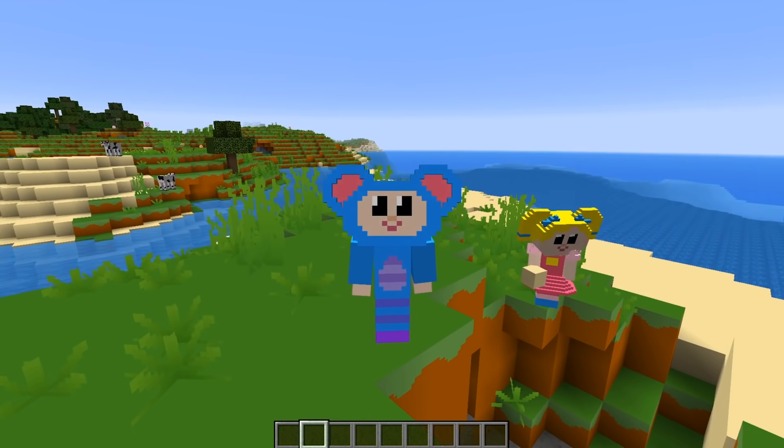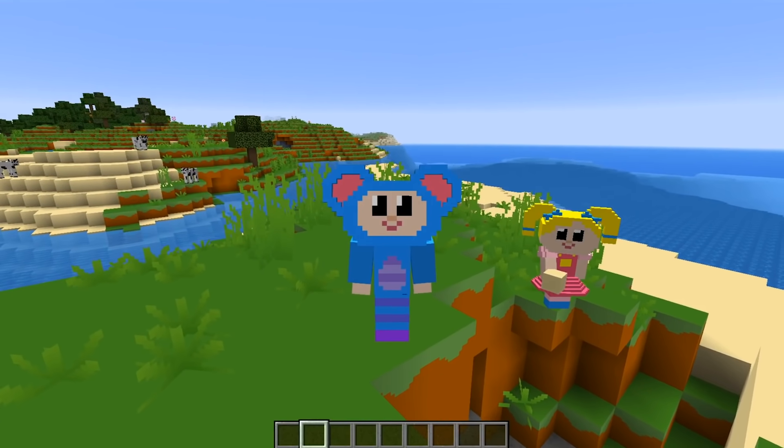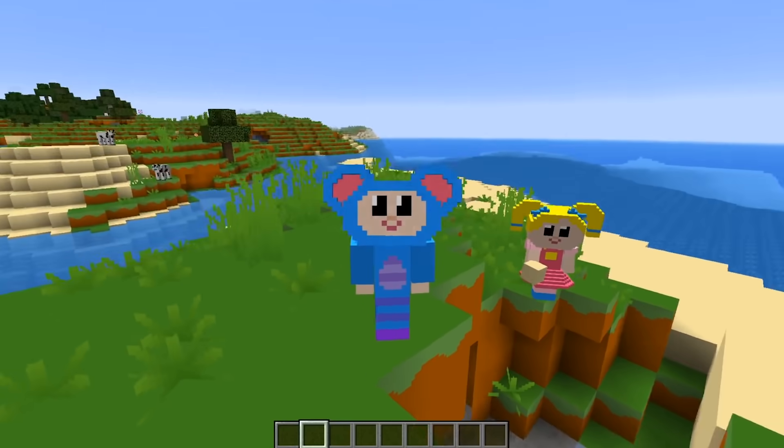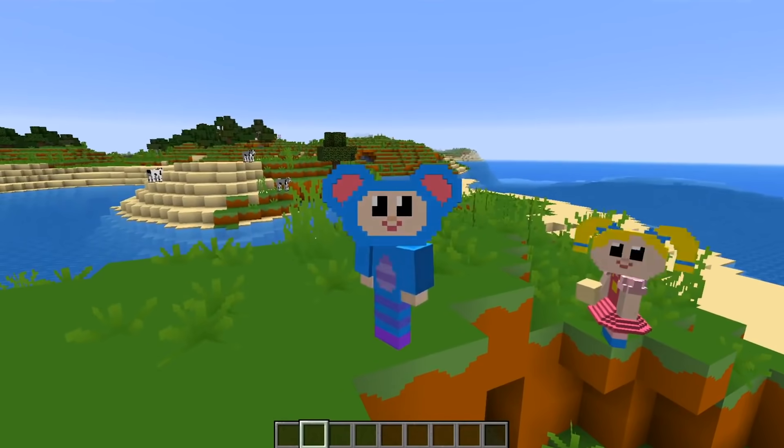Hi everybody! I'm Eve the Mouse and I'm here with my pal Mary. We're from the Mother Goose Club and today we're playing Minecraft on creative mode. We're on an island and we're going to build a cool house on it, so come on.